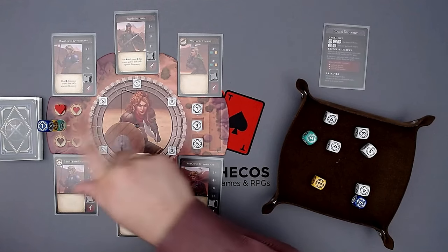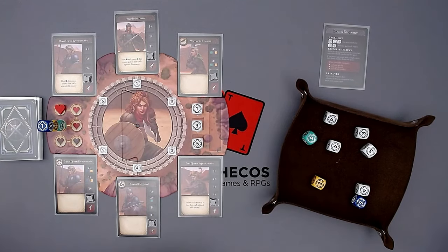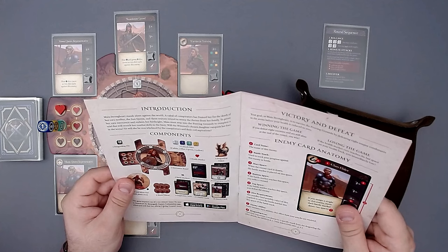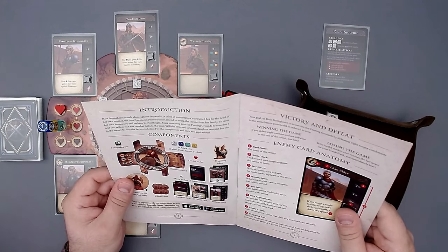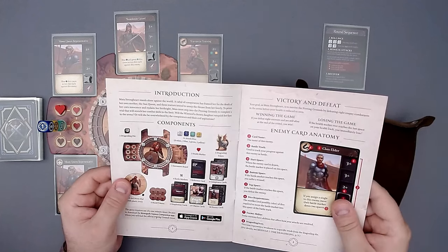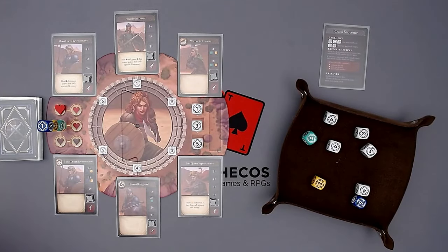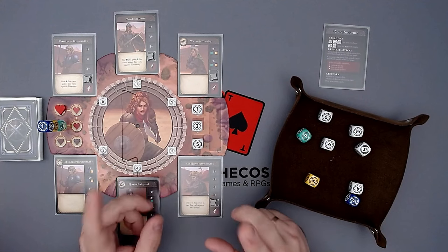If we defeat eight enemies and we're still alive at the end of that round, then we win. We lose if we just don't have any health anymore. The story reads: Maya Strongheart stands alone against the world. A cabal of conspirators has framed her for the death of her own mother, the sun queen. These traitors intend to usurp the throne from her family. To prove her own innocence and reclaim her birthright, Maya must step into the Proving Grounds to complete a trial that will stretch her combat skills to the limit. That's how the game plays — at least in theory. Practically, I'm quite bad at it.